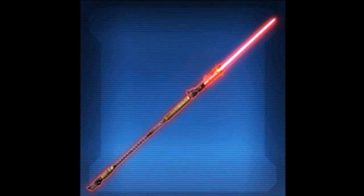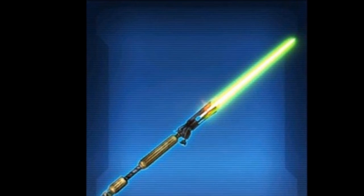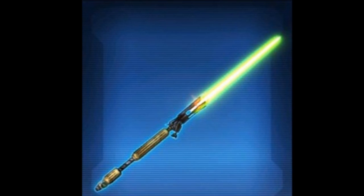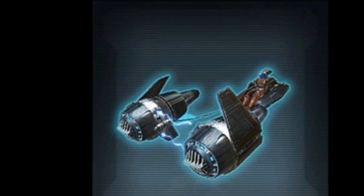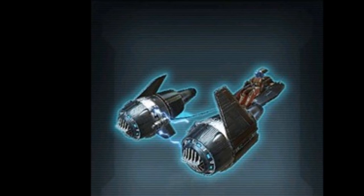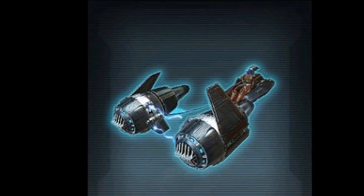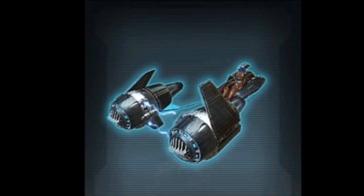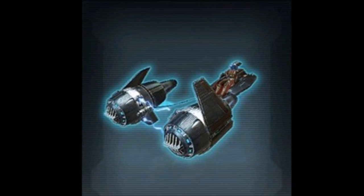Now that some of that disappointing stuff is over, let's get into the mounts because BioWare has been killing it with mounts lately. The latest cartel packs have had super awesome mounts, some of which have not dropped in price on the GTN, showing they are very popular. This cartel pack has some really awesome mounts too. The Cinear PR4 is basically another pod racer — we do have a lot of pod racer designs in the game so it's kind of a reskin, but I'm not complaining. It's probably going to be a silver or bronze mount, which means it'll be widely accessible and not selling for insane prices on the GTN like the gold ones.